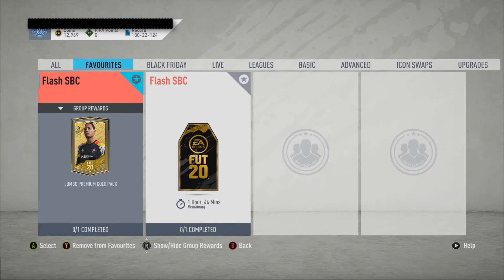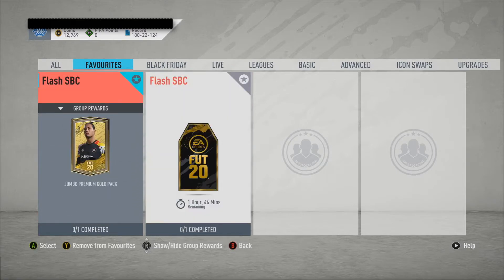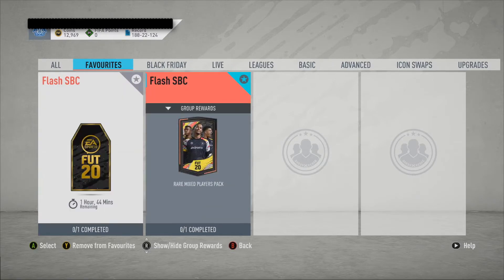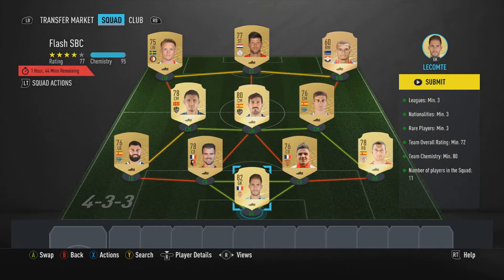Hey guys, today we will be doing two Flash SBCs. As you can see we have two right here. You can get a Jumbo Premium Gold Pack and a Rare Mixed Players Pack. For the first one we will have to have a minimum of three leagues, three nationalities, three rare players, and 72 rating with chemistry.